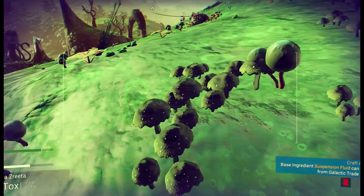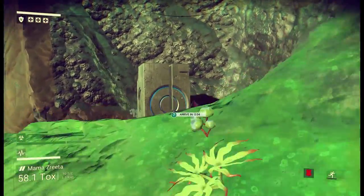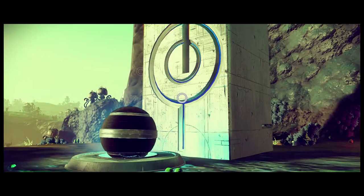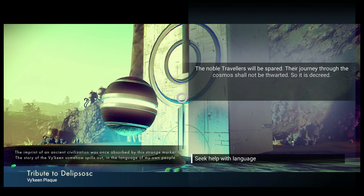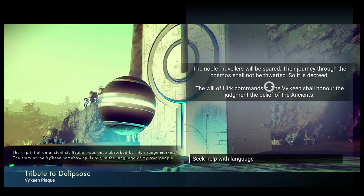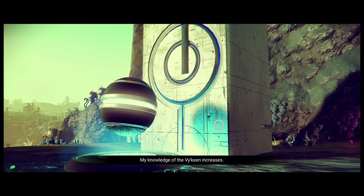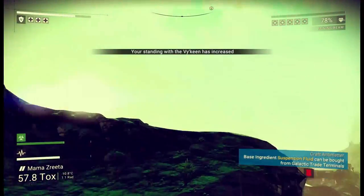I've lost my marker — there it is. Something else that's obviously a species that we can't scan. Disappointing. Hello, what do we have here? It is a big one of these. Tribute to Deliposis or something like that. The imprint of an ancient civilization was once absorbed by this strange marker. The story of the Vikren somehow spills out in a language of my own people: 'The noble travelers will spread. Their journey through the cosmos shall not be thwarted. So it is decreed. The will of Herc commands it.' My knowledge of the Vikren increases. I learnt the word for detection. Not quite what I'm after, though.